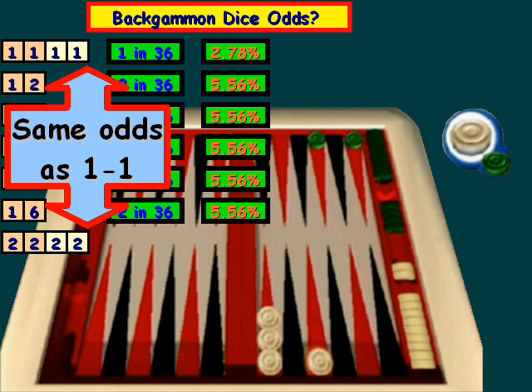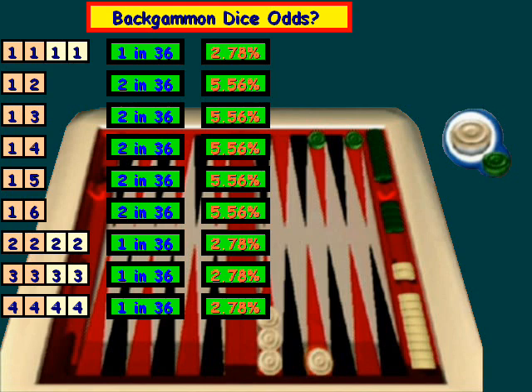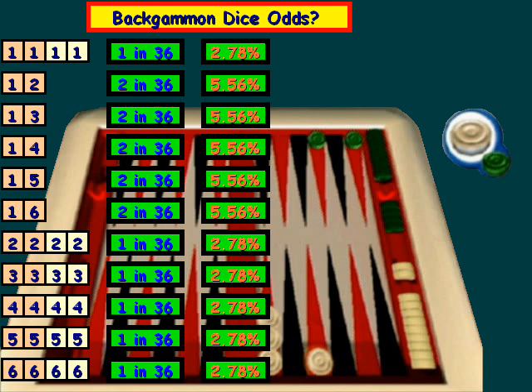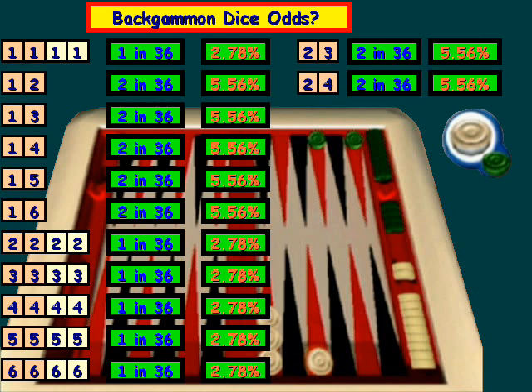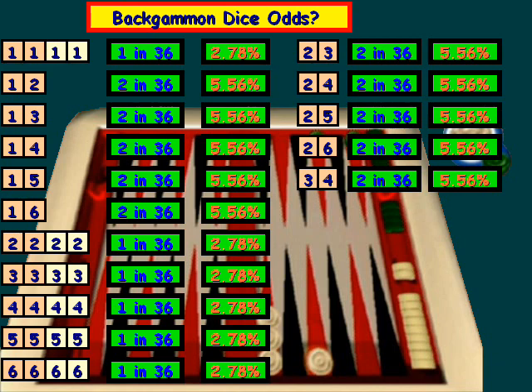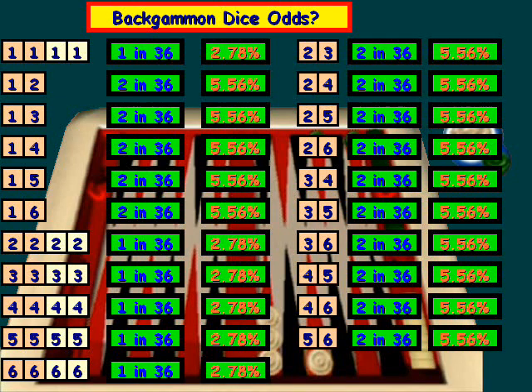If we roll two twos, it's the same odds as two ones — there's only one way in 36 possible ways to roll it, which comes out to 2.78%. The same applies to two threes, two fours, two fives, and two sixes. For a two and a three, that's the same odds as one-and-two through one-and-six, which is two out of 36, or 5.56%. The same goes for two-four, two-five, two-six, three-four, three-five, three-six, four-five, four-six, and five-six.